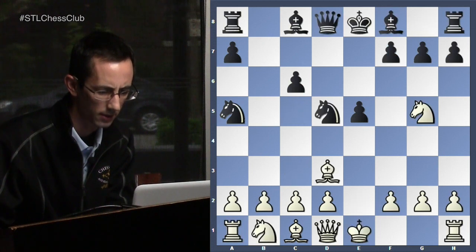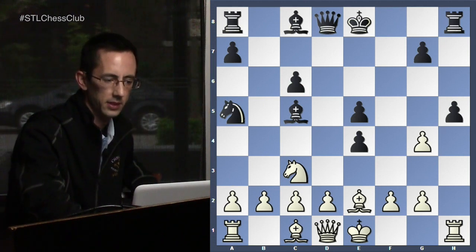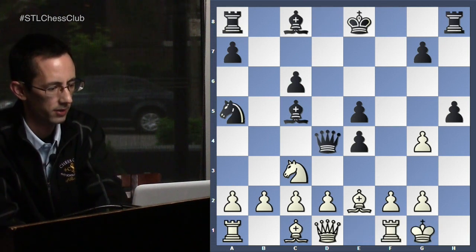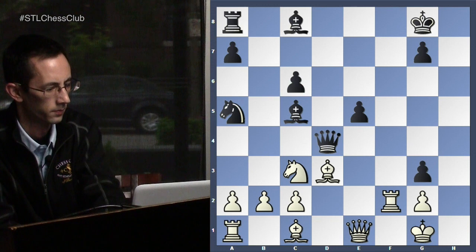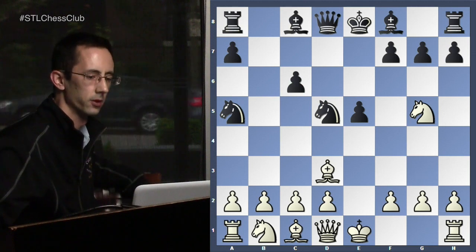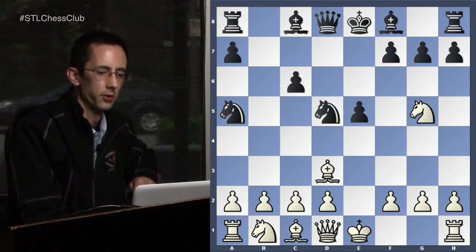White has to play a forcing line with the idea of disconnecting the battery which black is always trying to form on c5 and d4. You can get into a crazy position. Or instead of playing d4 after bishop c5 in this crazy line, you can play knight c3, giving black the activity — which comes in the form of a checkmate threat and a relentless attack on f2. These are the things we're trying to avoid, which is why we don't play knight g4 but instead the knight on f6 goes to d5.